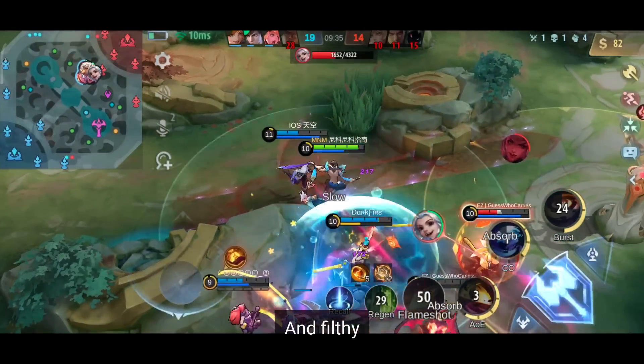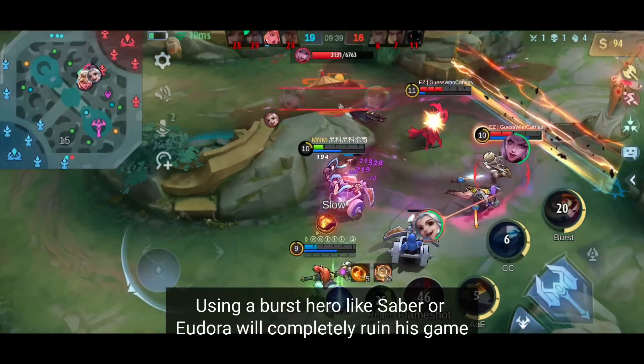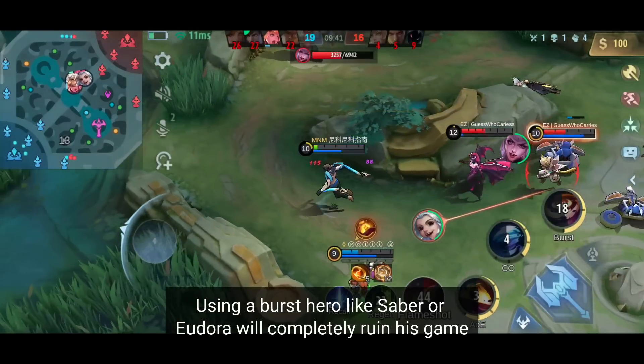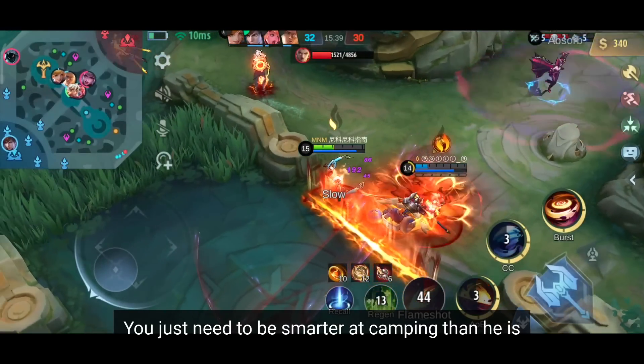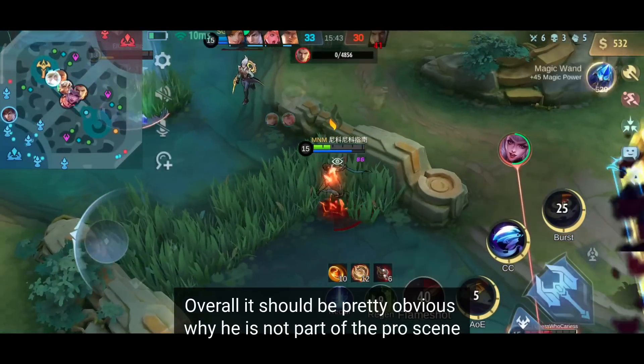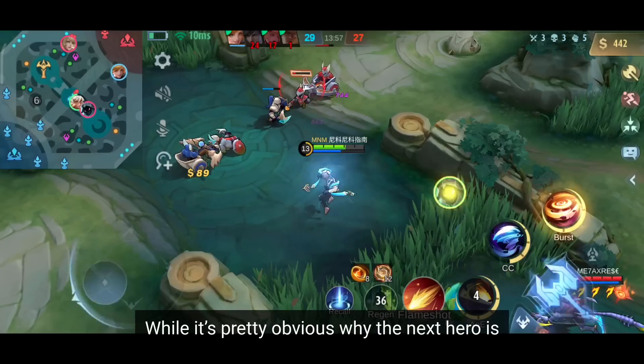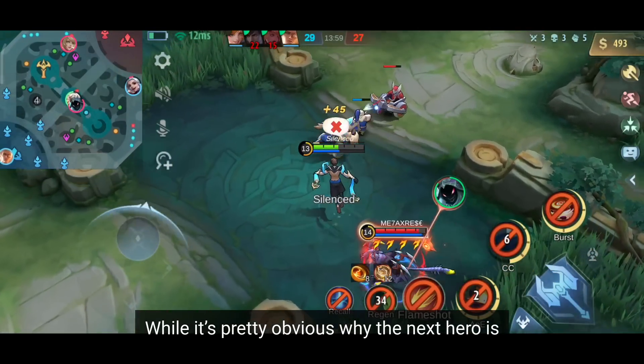And fifthly, just burst him down. His own strength is also his weakness. Using a burst hero like Saber or Eudora would completely ruin his game — you just need to be smarter at camping than he is. This weakness counts for all burst heroes, by the way. Overall, it should be pretty obvious why he is not part of the pro scene, while the next hero clearly is, although she is still highly underrated.